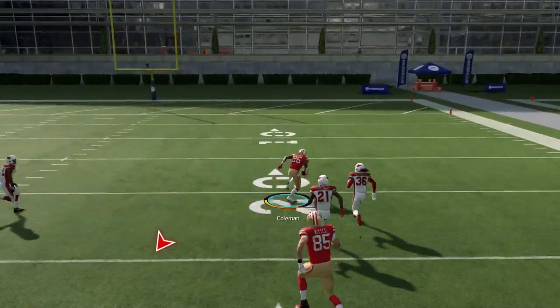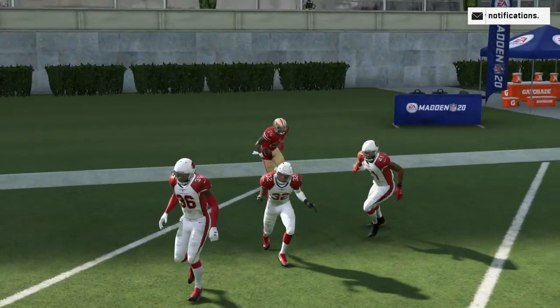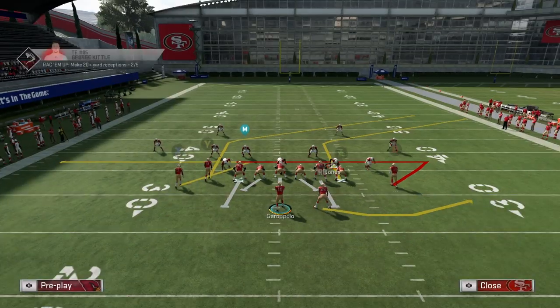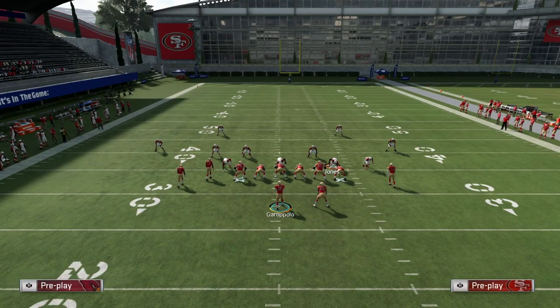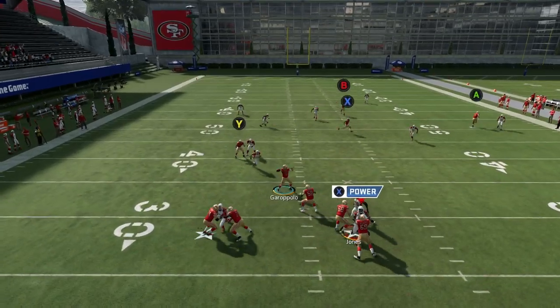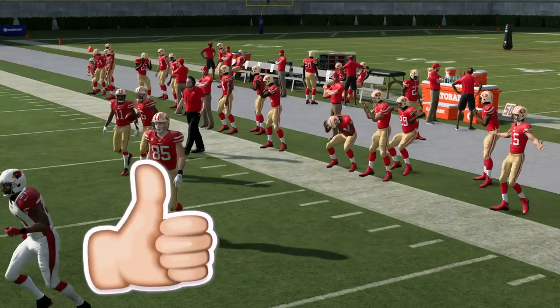The thing about this play is you're not really going to max protect, which is bad if you're facing elite pass rushers. RB is going to be wide open and that ends up being a touchdown, but you saw how long that took to develop. You definitely want to run that wheel route setup on the short side — on the wide side it won't get open fast enough. Hit RB in the flats and that's pretty much the full Z Spot setup.